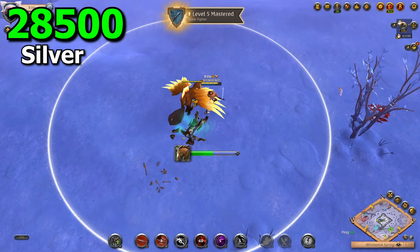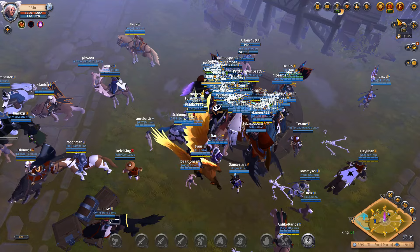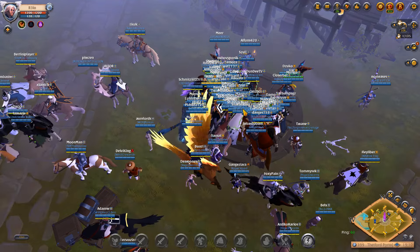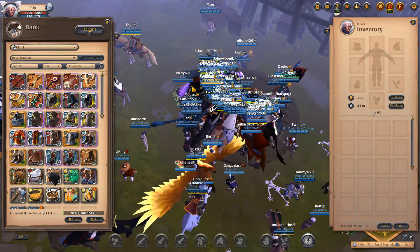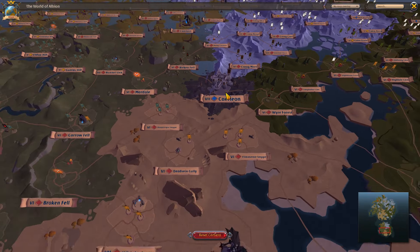Counting in the silver from the small mobs, we already made our gear back. We made 30,000 silver in 4 minutes. So basically you can go back, deposit this as a safety net, go out again and do it all over again. If you die you have the safety net — you can buy new gear and go again and again until you become a billionaire.